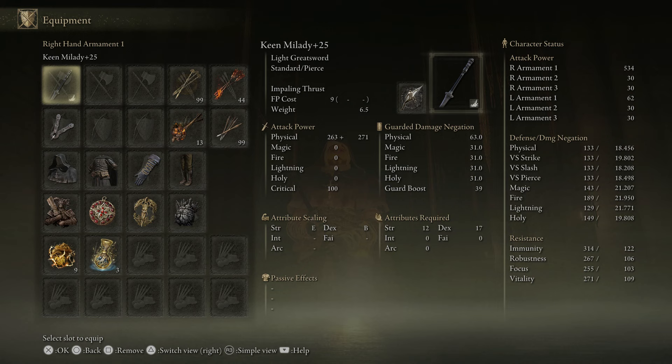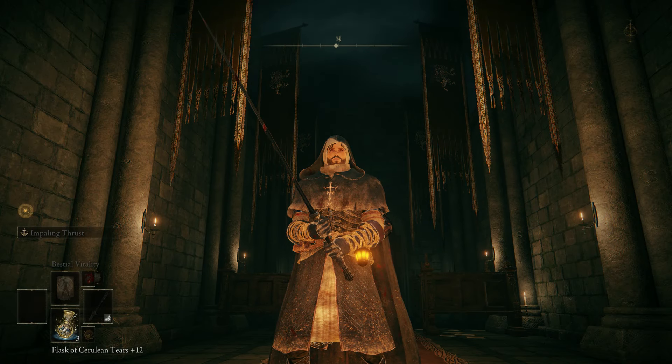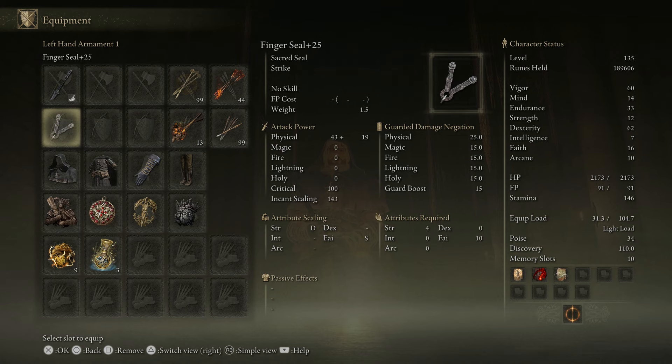There's also a unique Light Greatsword which I'll probably use eventually as well. We just have the Finger Seal on there with Bestial Vitality, Fire Serpent, and Pest Threads. Very low faith, only 16, so we're not really worried about doing damage with that so much. It's just kind of there to mix up our opponent a little bit.